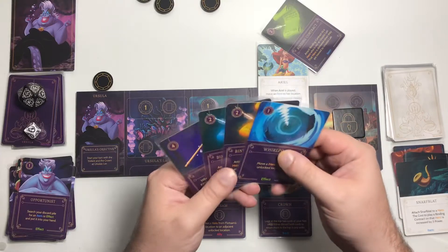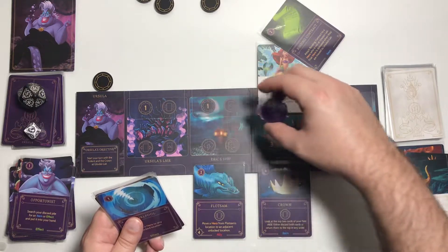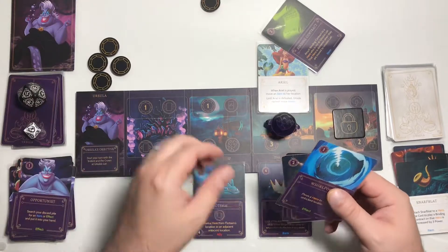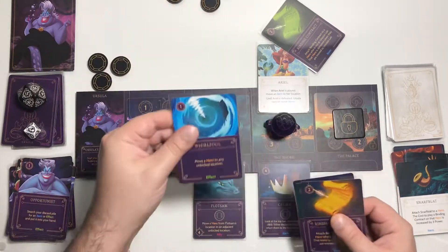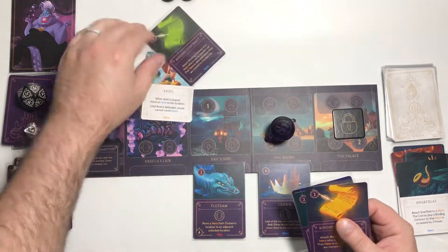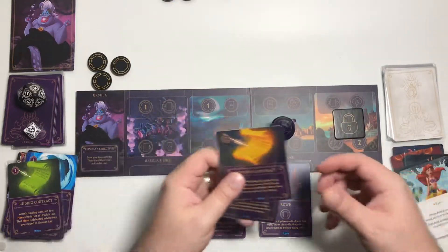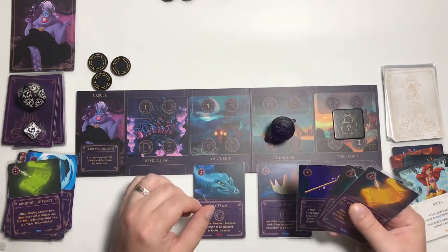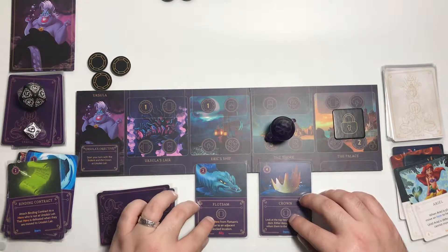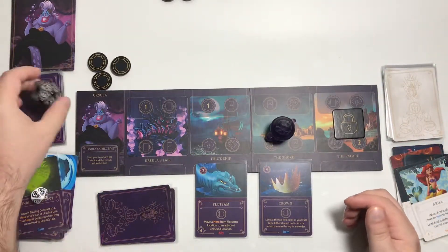Rolled a 5, we do not get fated. Move down to round 11, draw three cards. We got another binding contract, the Trident item, and another binding contract. Very good — this is what we want to see. Let's move here, get 3 power — 4 total. Spend 1 power to use Whirlpool and move Ariel to Ursula's lair, which defeats Ariel. We're going to hold on to everything else. End that turn. Rolled an 8, we do not get fated. Move down to round 10, draw one card.